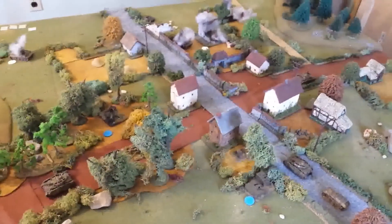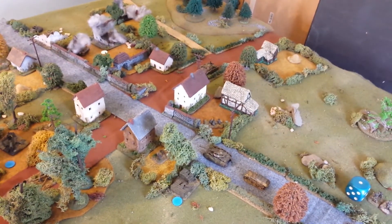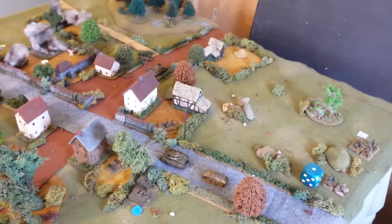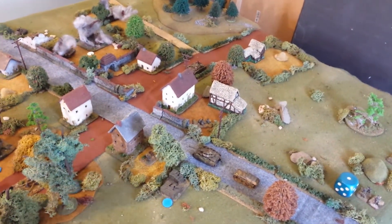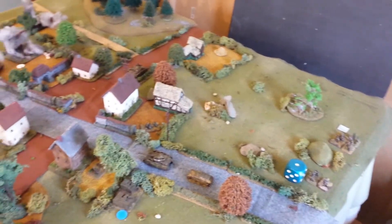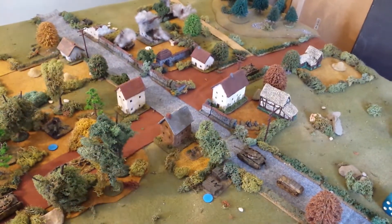The Germans rolled up eight orders and brought in some more reinforcements — I think they rolled a six, so six units came on. They brought in the rest of their Panzer IV platoon, which is three tanks in strength, with squads of Panzer Grenadiers mounted on them as tank riders. They also brought in their FHQ in a half-track with a six-man command team. They disembarked a machine gun team and a rifle squad, getting ready to head into the buildings.